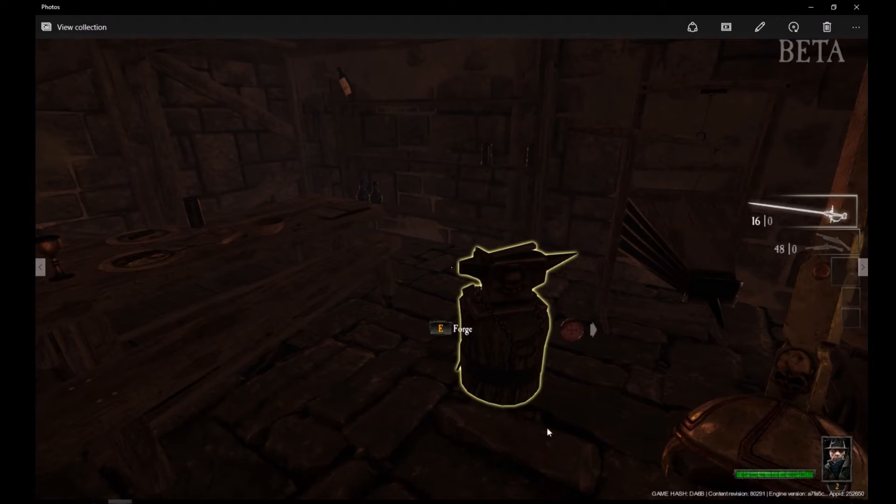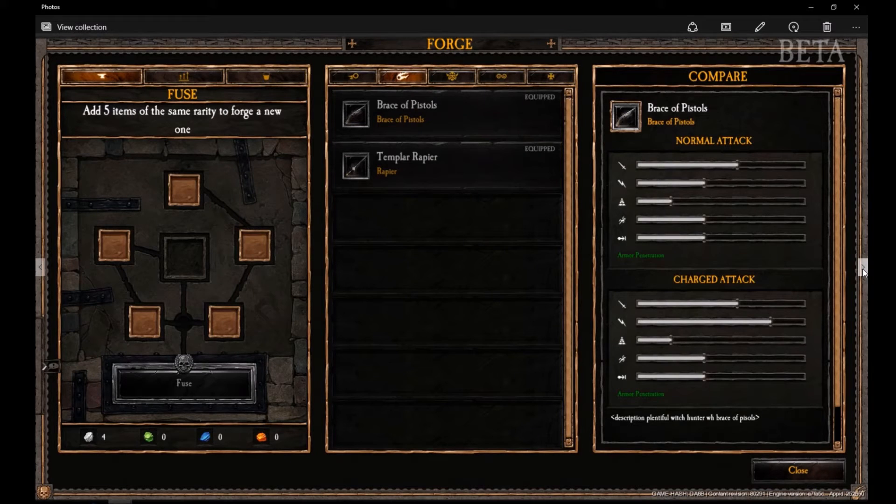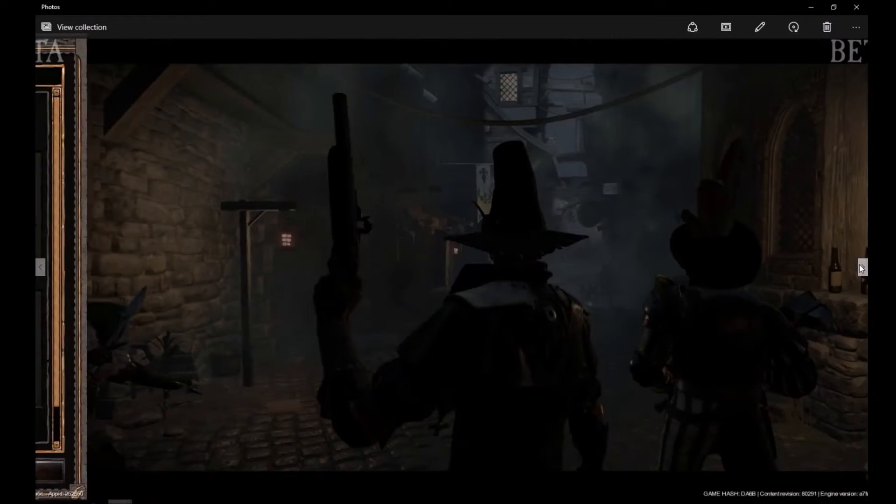What did you think about the forge? I've got a little image of it here. I thought it was good — it's not that in-depth, but I don't know the scale of the game to really comment on how deep it should be. There's a system where you can fuse five items of the same rarity to forge a new one. It changes your attack and various things, and you can also upgrade an individual weapon. It looks like it could be quite in-depth with the full game.